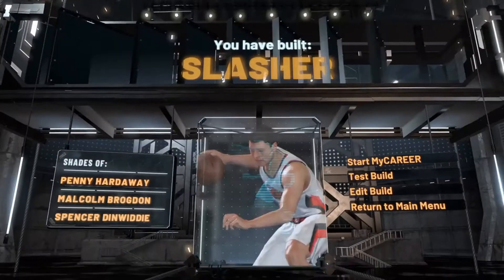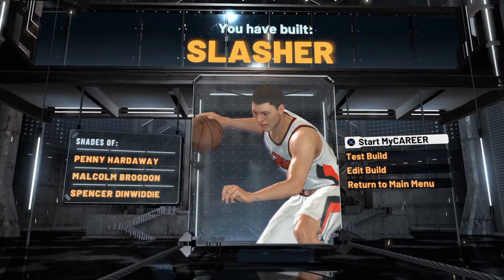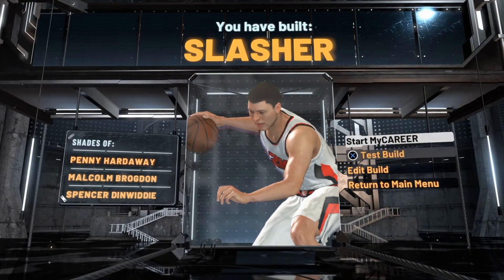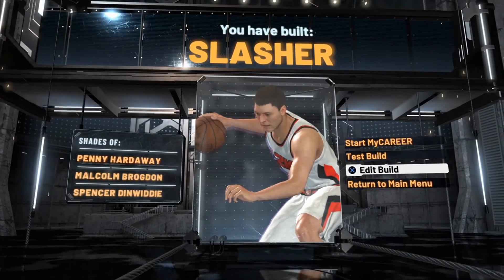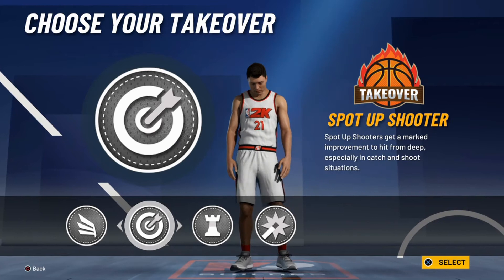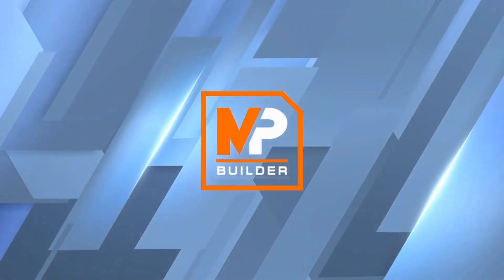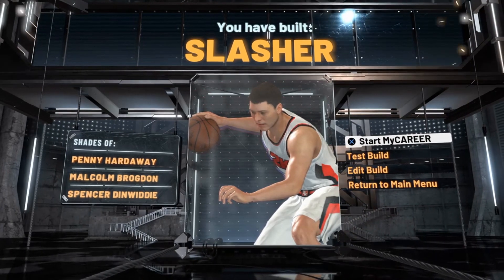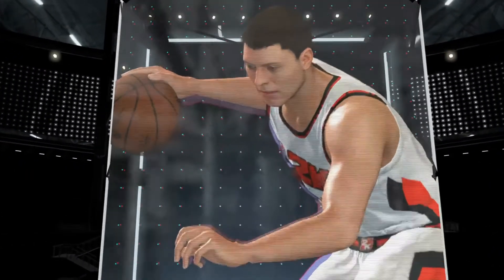I'll get the playmaker. My player build is complete! This is our build. I'm comparable to Penny Hardaway, Malcolm Brogdon, and Spencer Dinwiddie as a point guard, so I'm going to be shooting. We're gonna go to edit build — I did pick slasher — so it is still the right way. We are going to go ahead and start my career, ladies and gentlemen. Let's get to it!